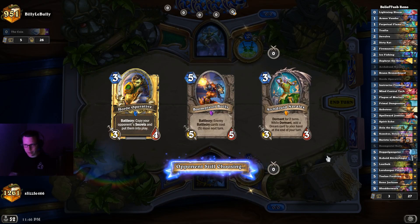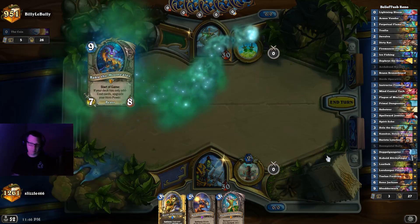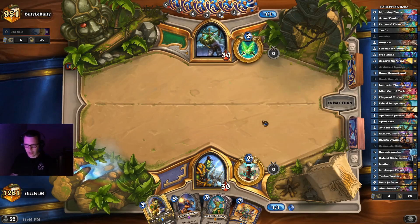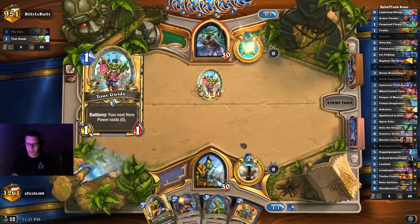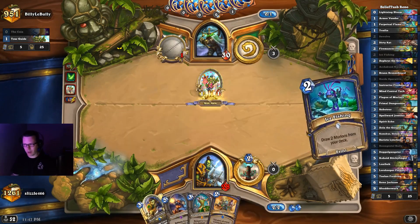Now up against a Rogue, it's probably gonna be Kingsbane. However, Odd Rogue is starting to work its way back into the meta again — I don't know why, it just for some reason is. So I have a pretty awful turn 1 and turn 2 is pretty awful too. I think turn 3 I'm just happy playing a 3/4 — 3/4s are good. I can also play this and get one of the Dream Cards — that's probably better.